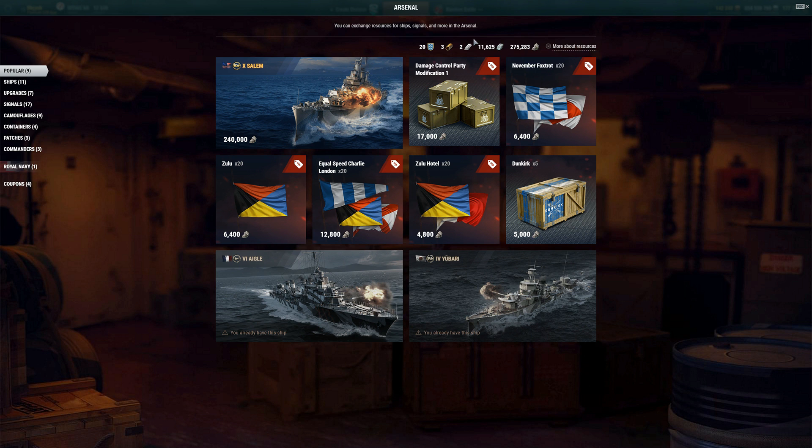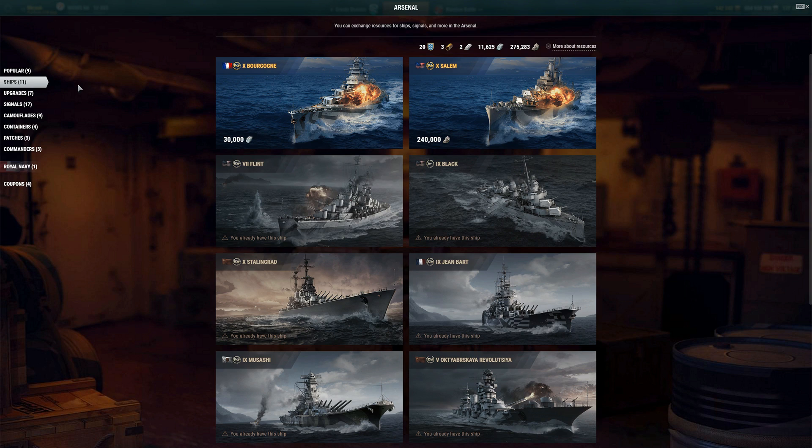We get ships available for steel, and ships available for coal. Steel is this rare, precious thing that only a percent of a percent of players will ever have enough of to get a ship. Then we have coal, which is something everyone can get every day — from containers, super containers, missions, campaign missions. It's pretty readily available. Wargaming is moving a lot of ships away from free XP and toward coal. Coal is much more available, and this leads me to my idea.